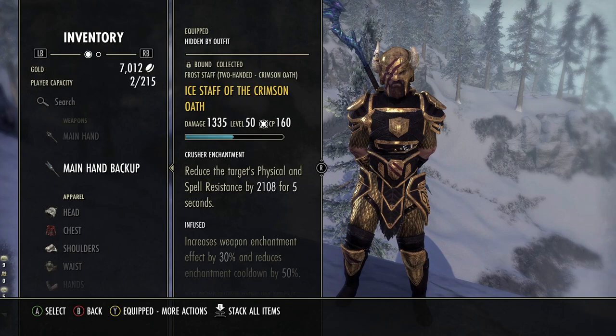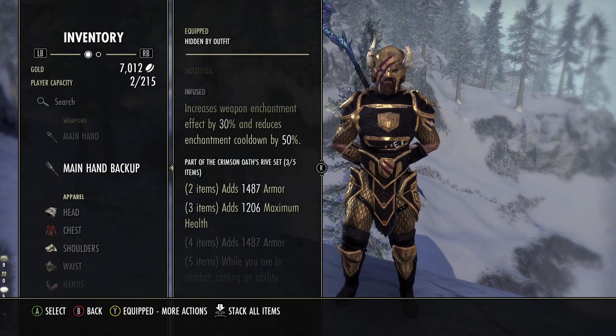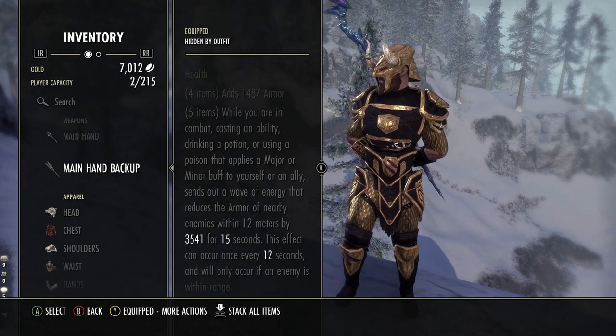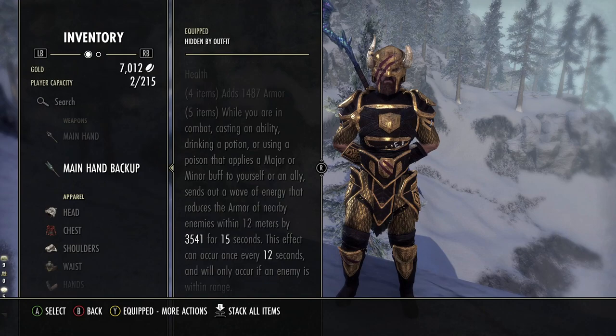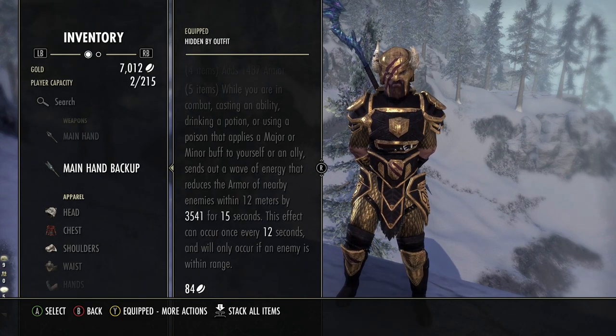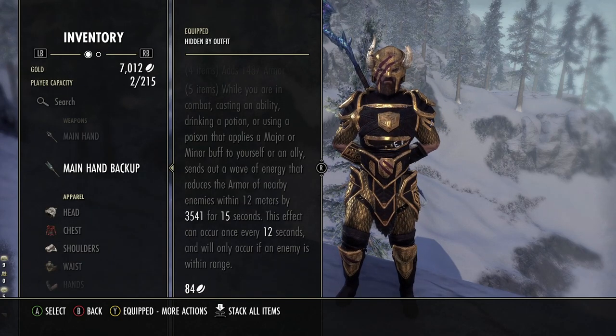The second set is Crimson Oath. I've gone with this because it's a back bar set I can proc on the back bar, and then when I'm on the front bar I can proc Turning Tide. With Crimson Oath we get increased armor, max health, more armor, and then while in combat — casting an ability, drinking a potion, or using a poison that applies a major or minor buff — it sends out a wave of energy, reducing the armor of nearby enemies within 12 meters by 3,541 for 15 seconds, every 12 seconds. This means our group can reach the pen cap easier, wear more medium armor, push out more damage, and debuff enemies in an AoE.